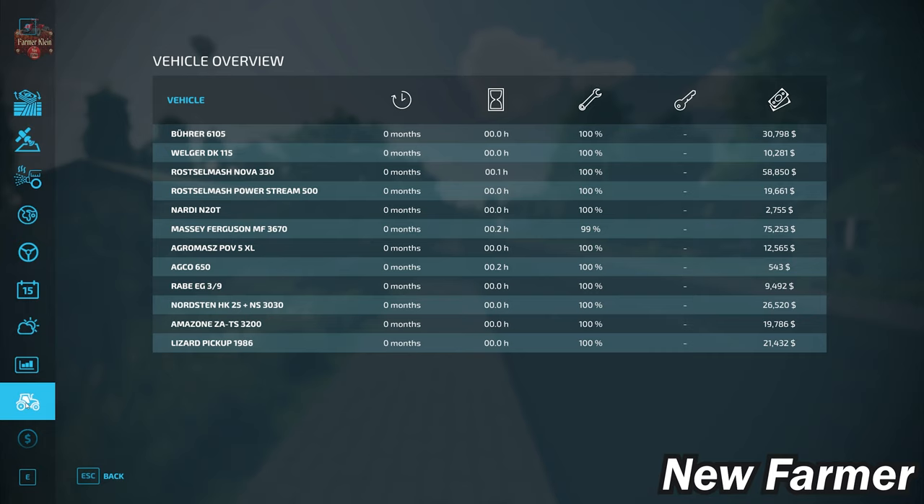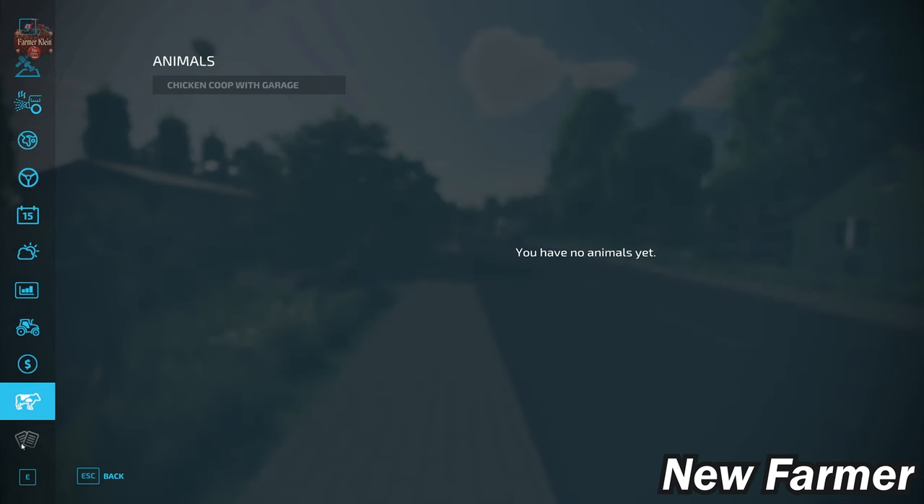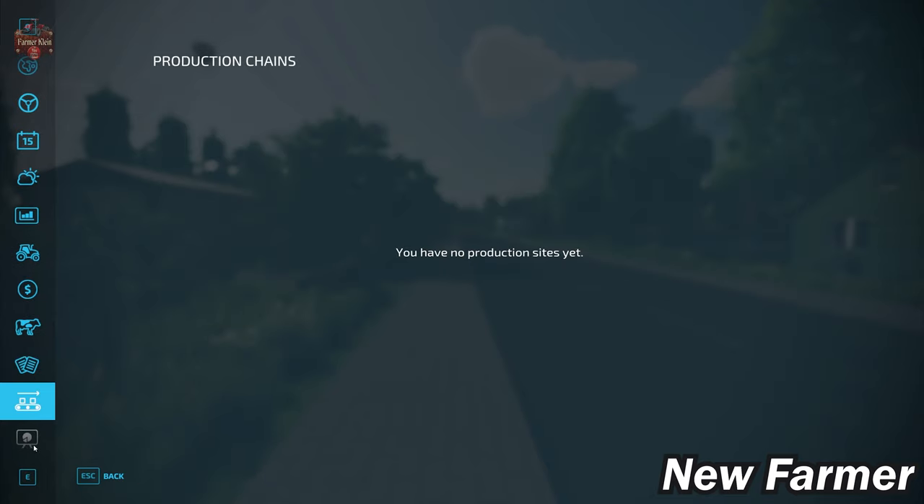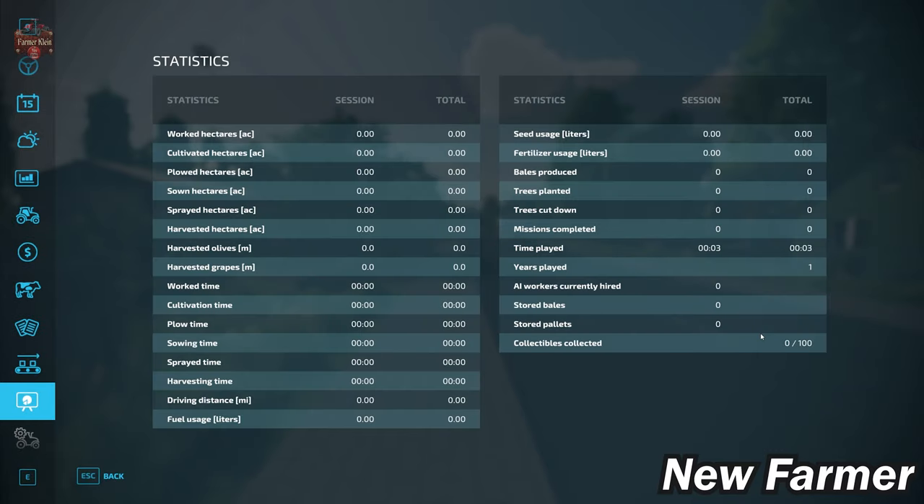We have a very modest list of starting machinery — all owned, none leased, and all very well maintained. We do have one chicken coop at the starting farm; those are our only animals. This map does have contracts available, we do not own any other production chains at the start, and we have 100 collectibles also available.